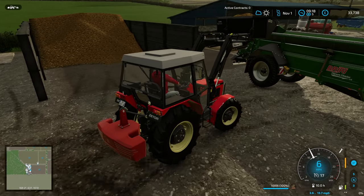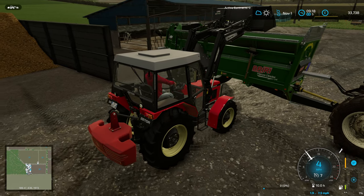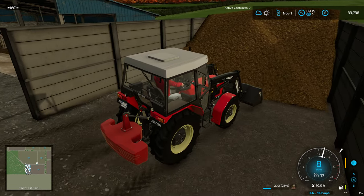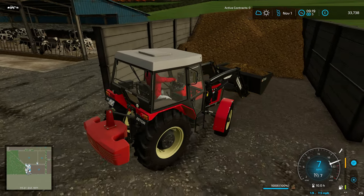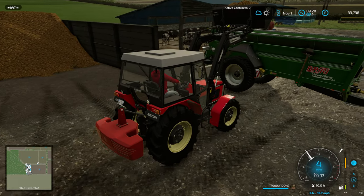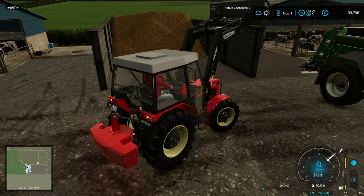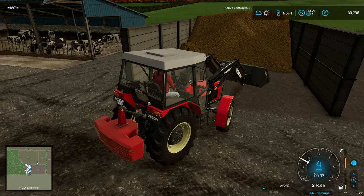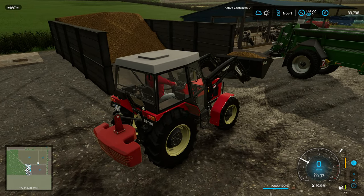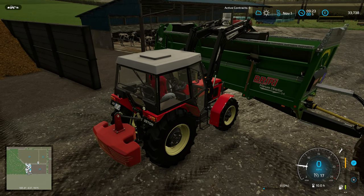In FS19 when you couldn't use the fill trigger I would pretty much always use a belt system to load manure, or a really big bucket. I used to really like a big bucket you could put on a telehandler that held about 5,000 liters - though with manure you needed a serious weight on the back otherwise you'd tip over. The equivalent now would be the big Volvo wheel loader with the 10,000-liter bucket from the Platinum DLC - that would make filling manure really easy. I did a mixture: some by hand and some using the R key.